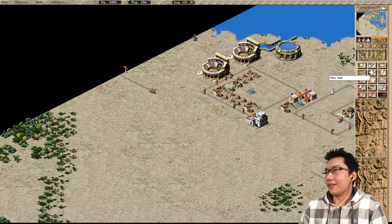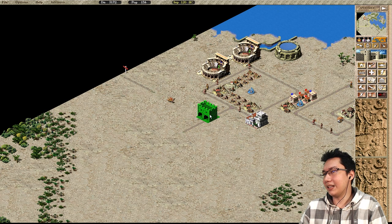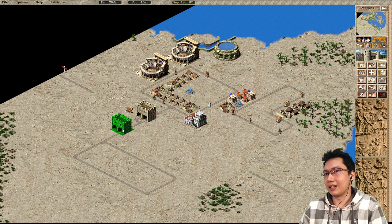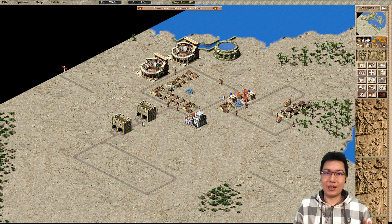Quite often you'll see people do something like this — they'll have a road coming out and put a gatehouse, and maybe have two gatehouses like this. If you do something like this, it's defeating the purpose of the gatehouse.